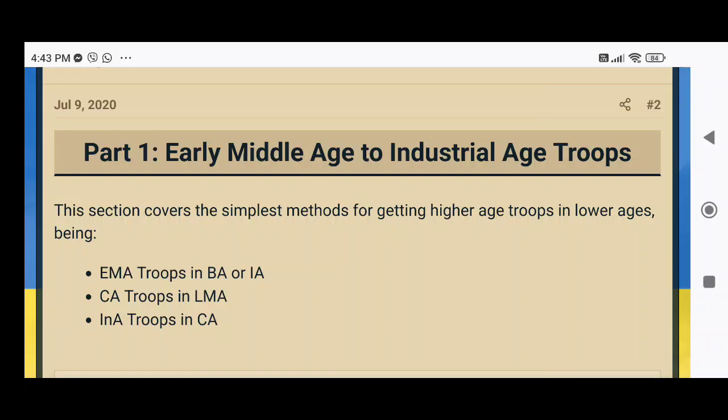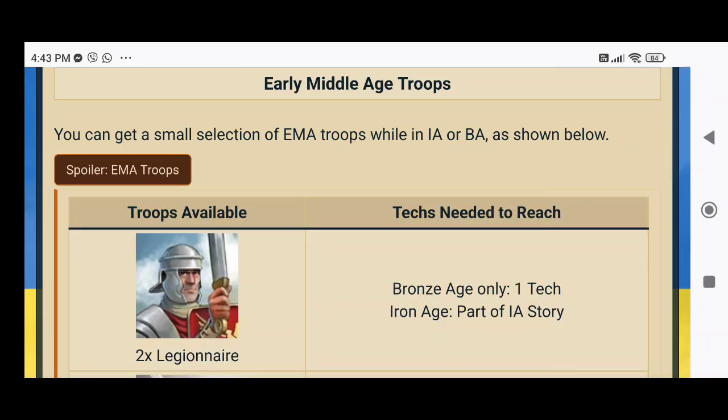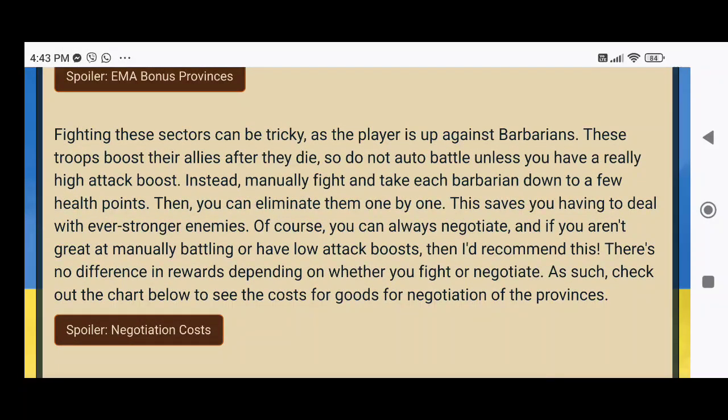The first part covers Early Middle Age to Industrial Age troops. You can get EMA troops in Bronze Age or Iron Age. As you can see, you can get a small selection of EMA troops while in IA or BA as shown. According to Uber Help One's guide, those are the only troops you can get while in Bronze Age or Iron Age.